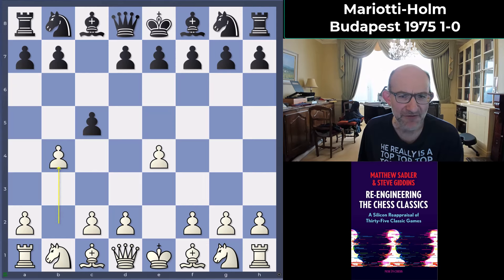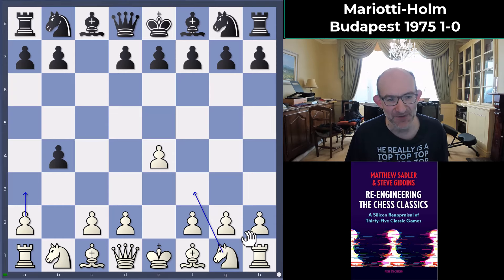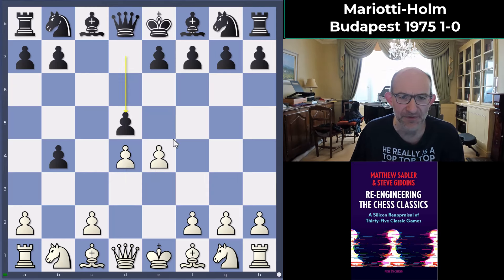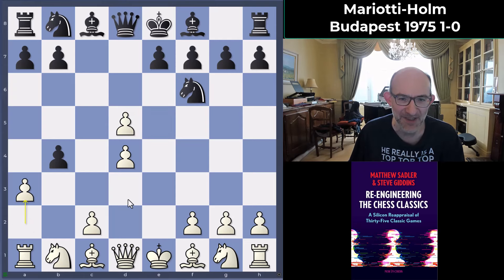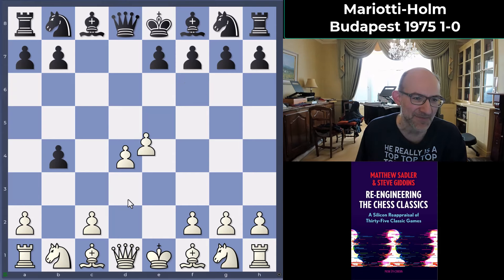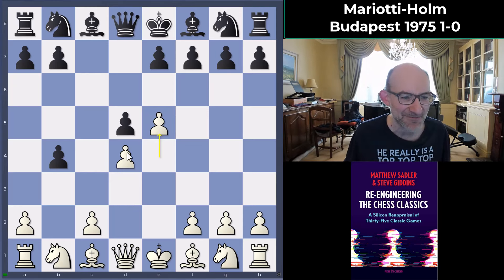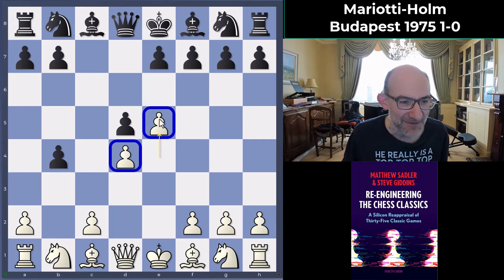After e4 c5 b4, Black took on b4, and now a3 is quite the normal move — knight f3 is sometimes played — but Mariotti just plays d4. After Black's very natural move d5, striking back in the center, the engines look at taking on d5, always knight f6, and then a3 to try and make it a proper gambit. But Mariotti always played the very interesting e5 here, setting up a pawn center and saying: I've given away a pawn, but my center d4-e5 is now invulnerable to pawn attack.